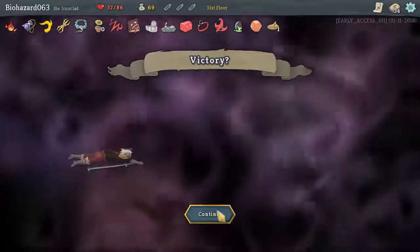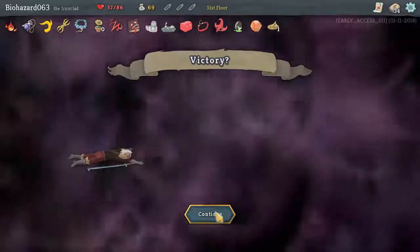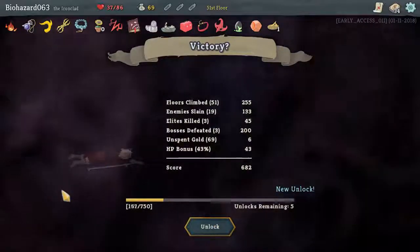So is this like an Isaac thing, where if you have to deal like X amount of damage to this thing, then you can proceed to like Floor 4, 5, and so on? I don't know. Yay, new unlock!